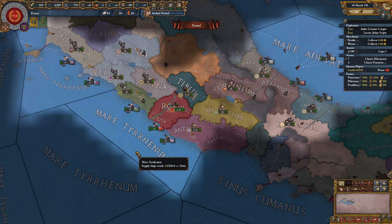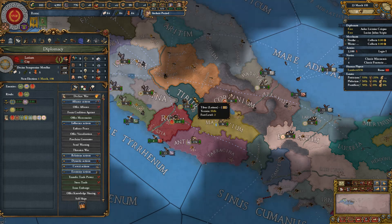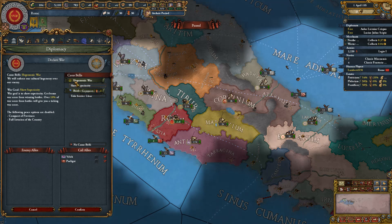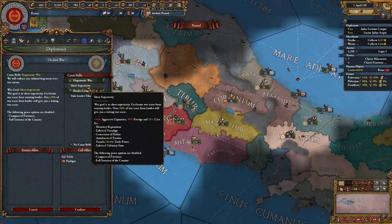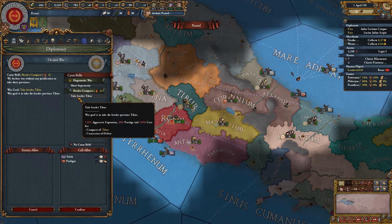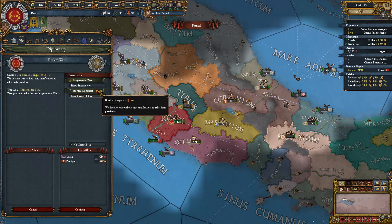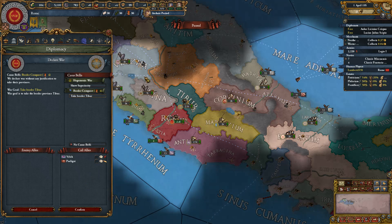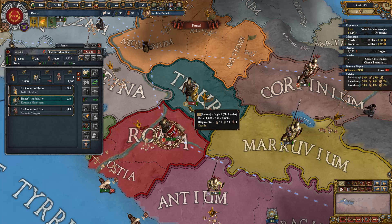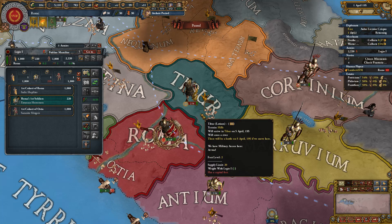We'll keep an eye on that. Our target still has no allies — they are so vulnerable. We could show superiority, but that gives 110 aggressive expansion and we can't do a conquest CB with it. The border conquest costs 125 aggressive expansion. I'm not sure what the shield and four symbol mean, but we're going to take their province.